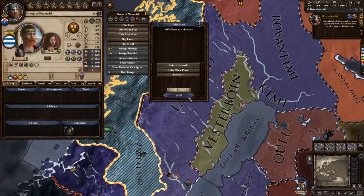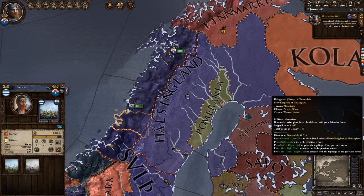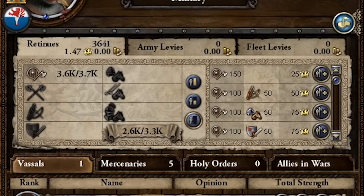It's subjugation time — offer peace, enforce demands. All of that land is now ours. He has been subjugated. This war has gone great because we now control so much land. Once again our retinue cap increases to 3.3k.